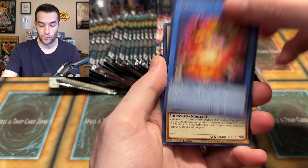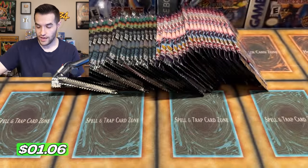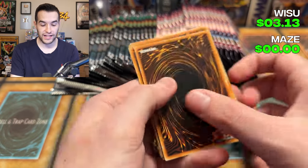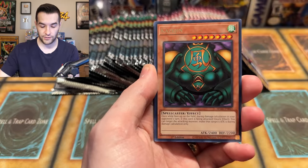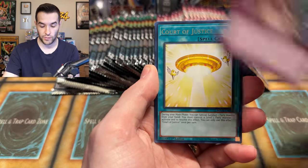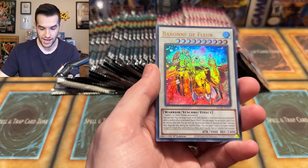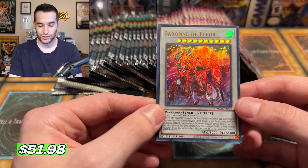After that, we have the Saturday live stream — we're going to be streaming for the Hungry Burger. We will not stop until we pull the Collector Rare Hungry Burger on Saturday. Lots of Wild Survivors content coming up. And then we got something — Mudan and Baron. Baron de Flor, Ultra Rare!